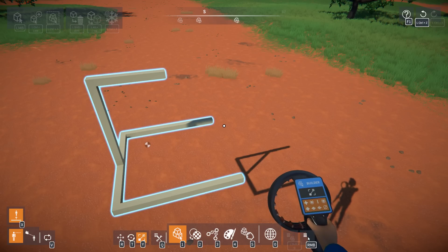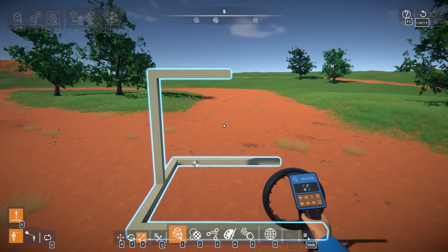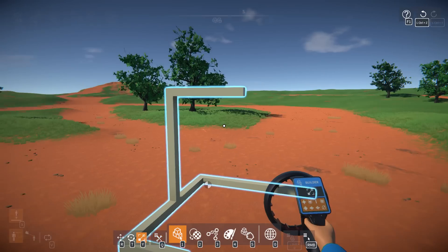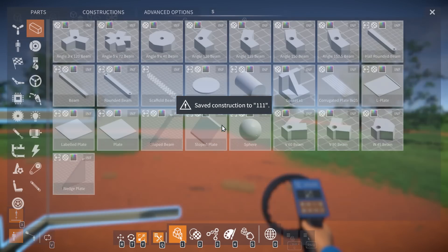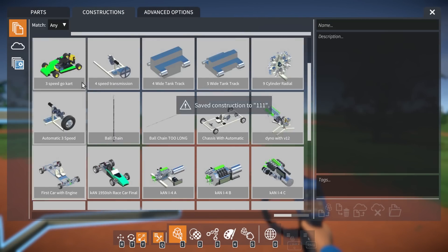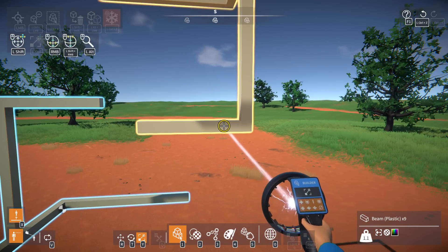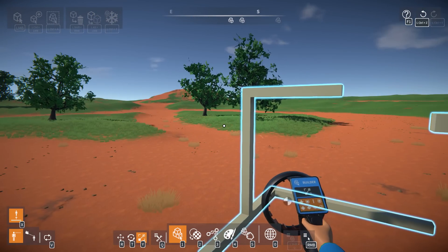We're going to need pistons somewhere — either on the middle chain or on all four corner chains — because we have to tension the whole thing for it to work. If the chains are loose with no tension applied, they won't support the structure. Ideally we tension all four outer ones and let the inner one stretch against that. Let me save this as a sample, spawn another version, and then chain this up.